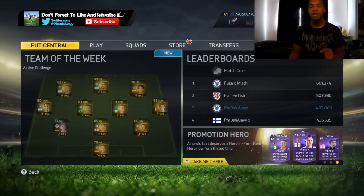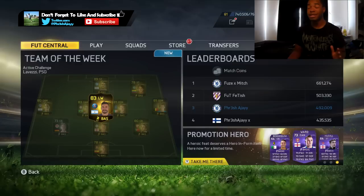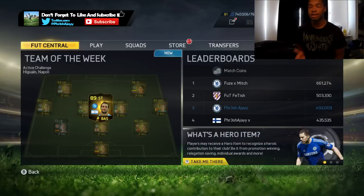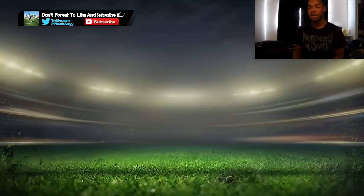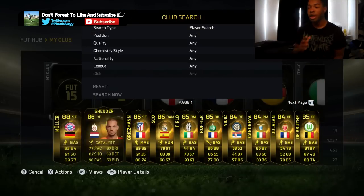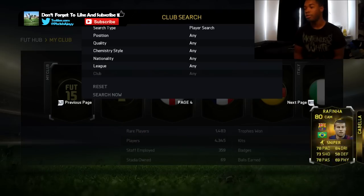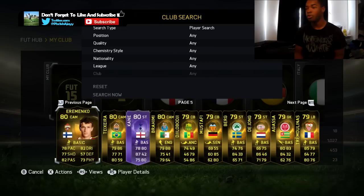Hey, what is going on everybody, it's Fresh, welcome back to another video. Today it's going to be more of a tutorial video because I get asked the question: how do you get extinct players? This is what I mean by extinct players - you go into the market and you cannot find a certain player that you're looking for.